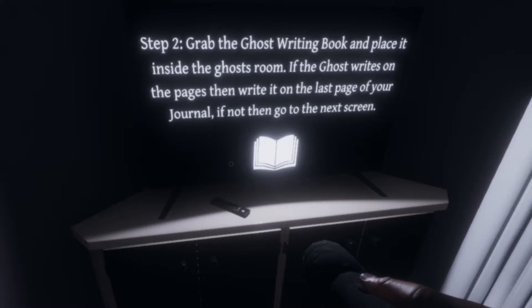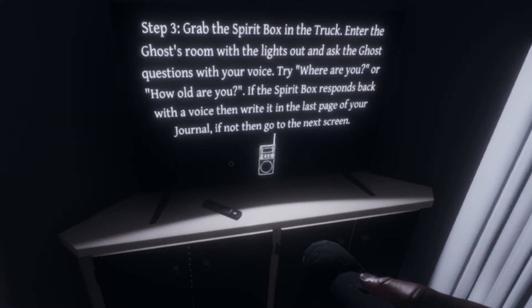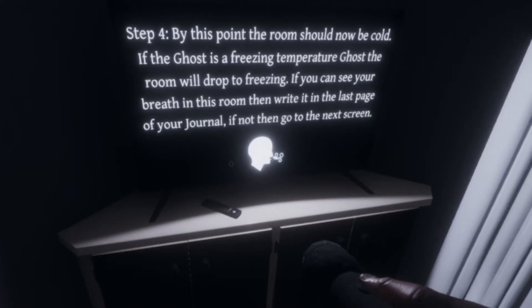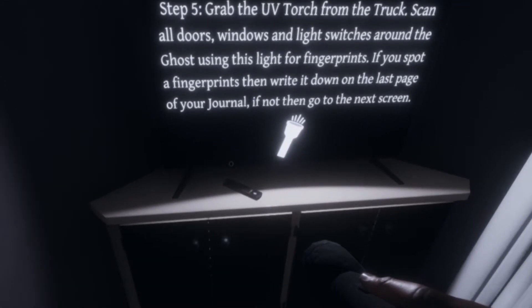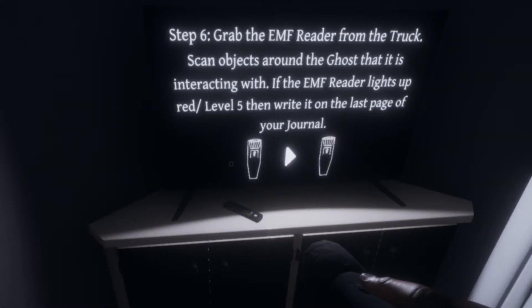Grab the ghost writing book and place it inside the ghost room — if the ghost writes on the page, that's evidence. Grab the spirit box on the truck, enter the ghost room with the light out and ask the ghost a question. The spirit box will respond with a voice. By pointing around the room you can also check temperature. Grab the UV torch from the truck and scan doors.